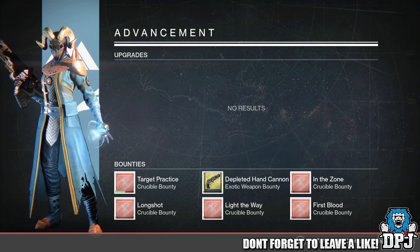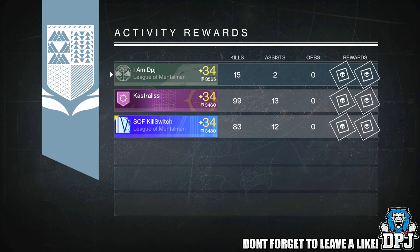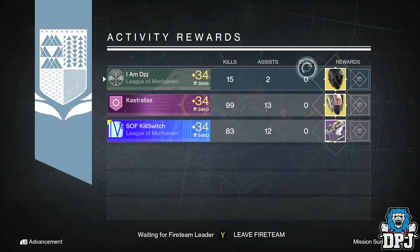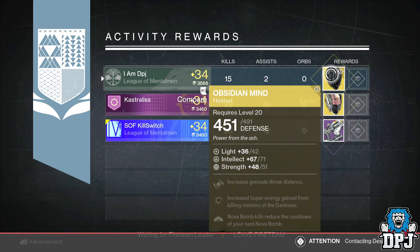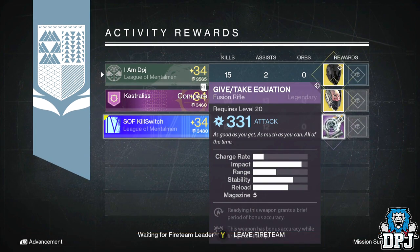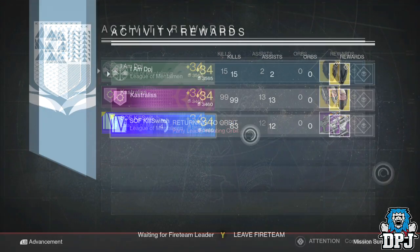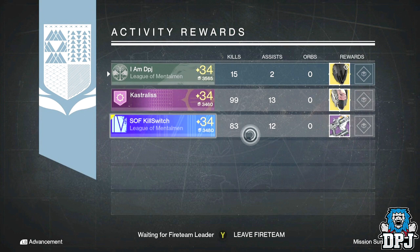Moving on to my Warlock, I got the Obsidian Mind exotic helmet offering 71 intellect and 51 strength — not bad, actually better than the one I already owned. Past Release got the Light Beyond Nemesis warlock exotic helmet offering 109 strength. Sof Kill Switch got the Give Take Equation, which is a vanguard fusion rifle — not very good whatsoever. Mods were readiness weapon, a brief period of bonus accuracy, and bonus accuracy when firing from the hip.